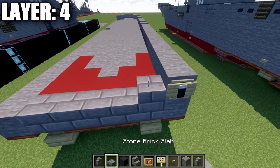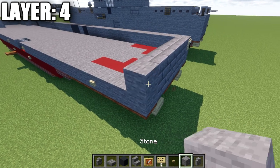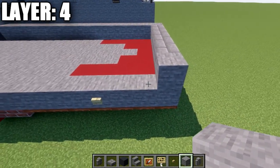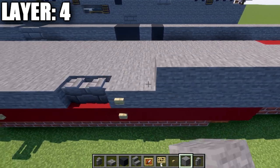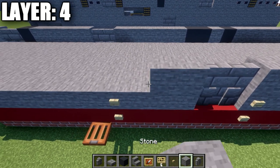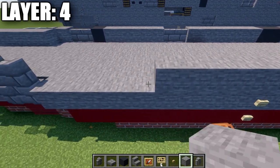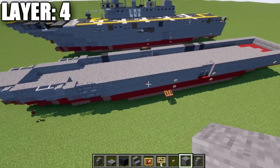Continuing on: place a row of five stone brick full blocks across the back, a stone block to the side, then go forward 15 stone blocks, two stone brick walls, and then 13 stone blocks forward to connect to the front. Put stone blocks behind the stone brick walls as before.